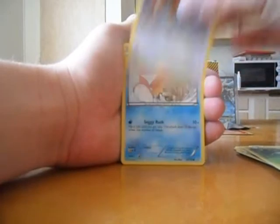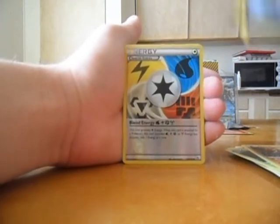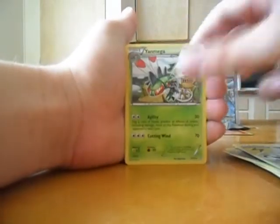Roselia, Slakoth, Ninjask, Aipom, Magikarp, Cascoon, Throw, Gabite, nice! Reverse is another Blend Energy. And the rare is a Yanmega.